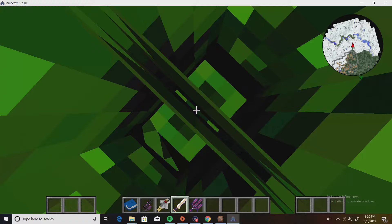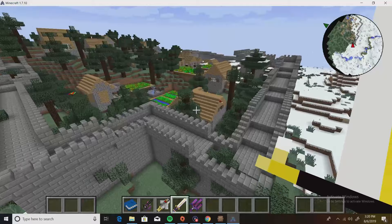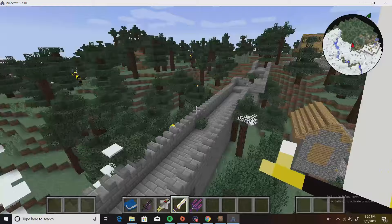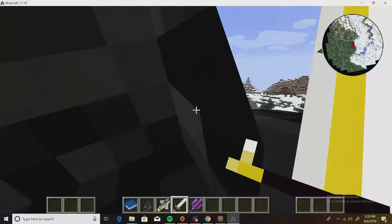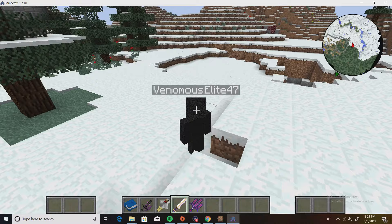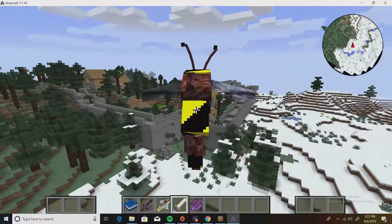Look how big this sword is! Let me go out and show you a bit. Oh, there's actually a village here — I've never actually seen a village like this. Let me go over here and show you something. And also, the Morph Mod is on Crazy Craft — I thought that was pretty cool, I forgot the Morph Mod was even a thing.